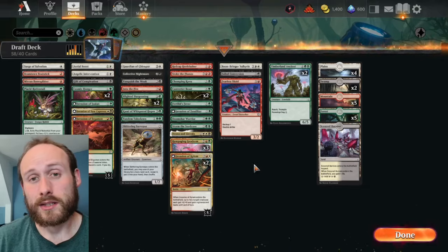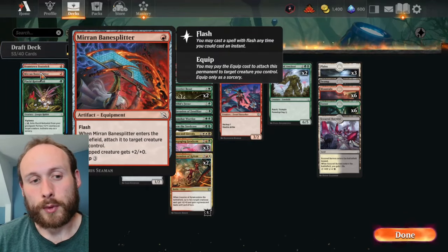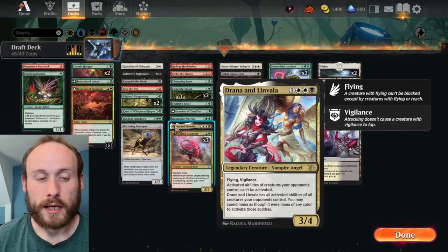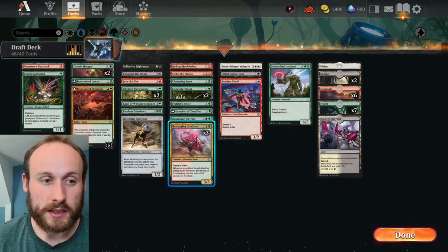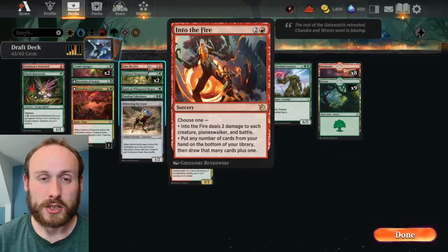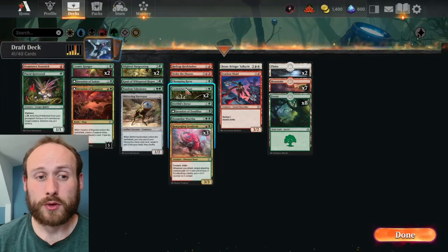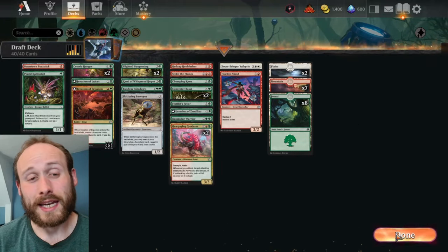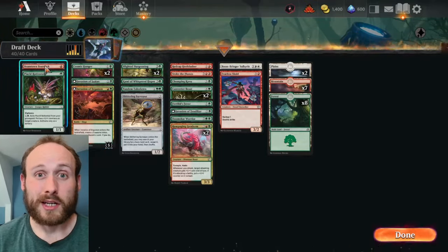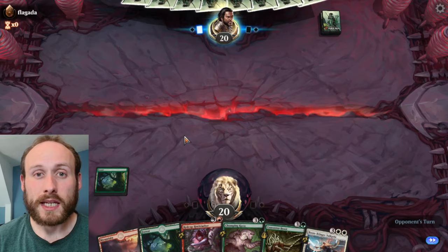When building the draft deck, the black cards were cut and red-green was chosen as the best combination, though one white card — Boonbringer Valkyrie — was kept because it's really strong. The final deck was red and green with that one white card, with a few ways to generate white mana when needed. Make sure you have the right number of lands in draft events: in a 40-card deck you only need about 17 lands, and a good mix of colors if you're playing two or three colors.